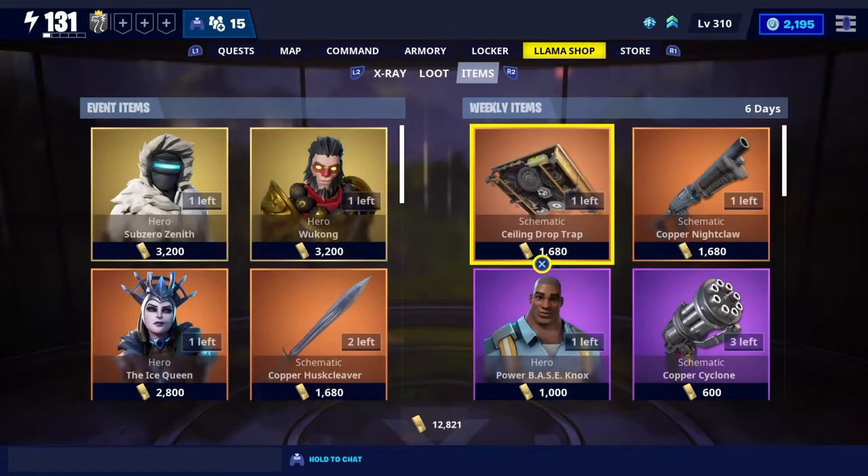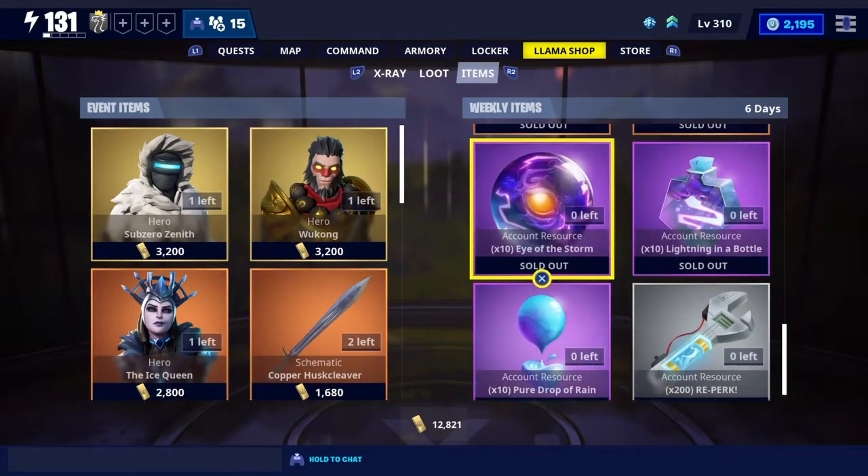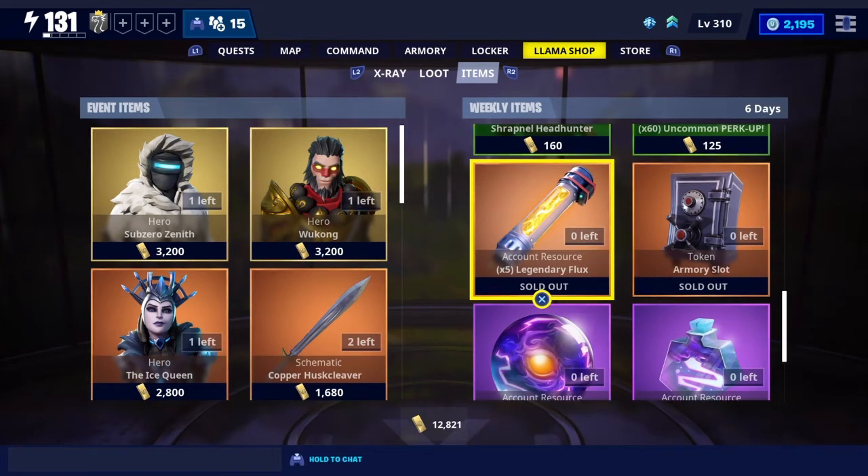Lower level players probably should be buying Epic Flux as well. High level players — always, always go to your store every week and get those Fluxes. You'll get up to 50 a week, so if you save for two weeks you'll be able to buy a Legendary character.